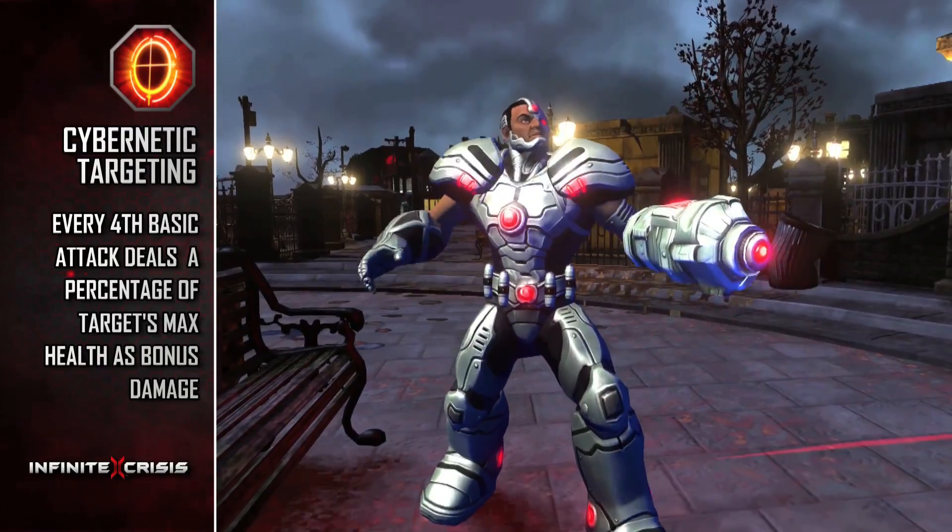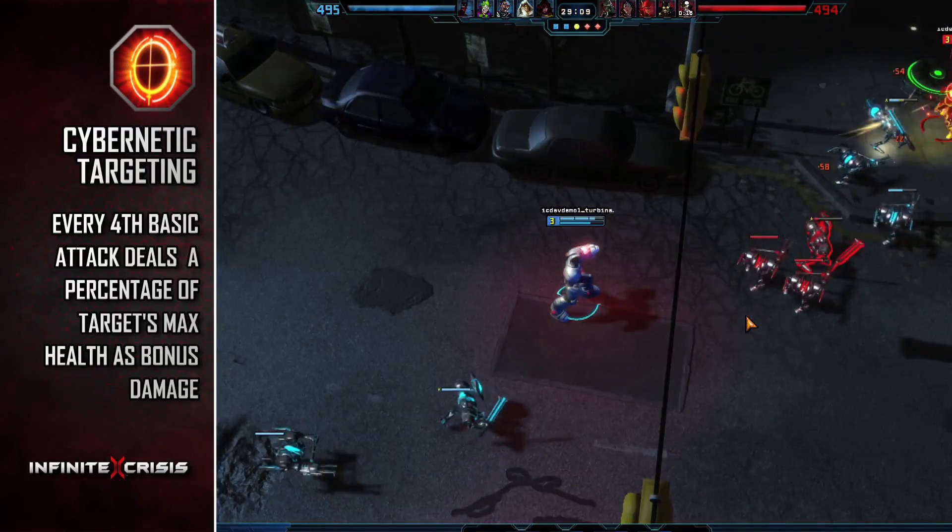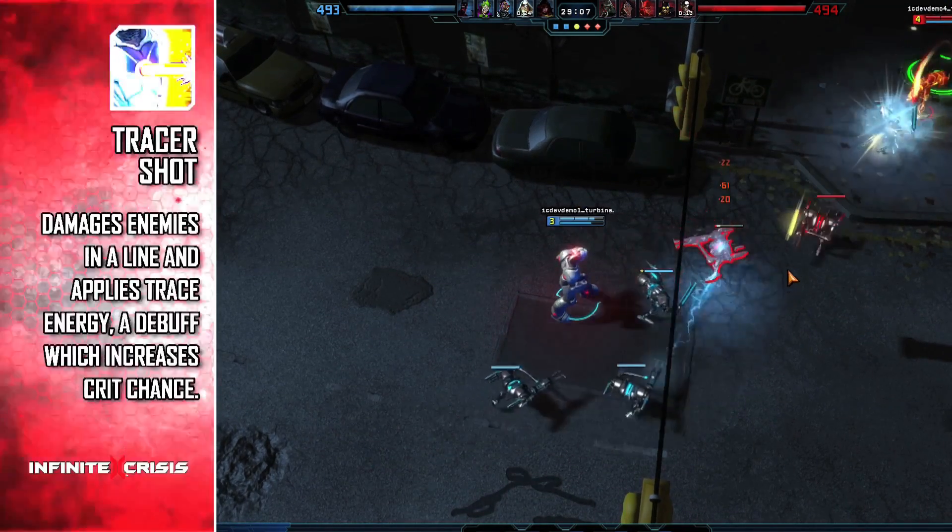Victor's passive is Cybernetic Targeting. After several basic attacks, his next basic attack inflicts additional power damage based on a percentage of the target's maximum health.